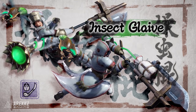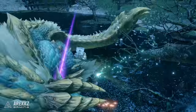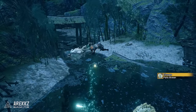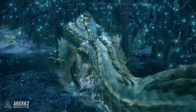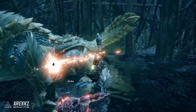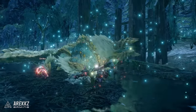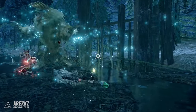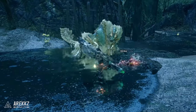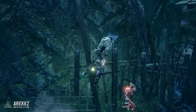The insect glaive is the pick if you want to become the king of the skies — an aerial mobility master. Part staff, part kinsect, it has fast, fluid, and relatively long-reaching attacks. You also have access to a kinsect companion which you'll use to gather extracts from the monster to buff your hunter and attacks. It's a fun, stylish weapon whose mobility synergizes incredibly well with the new wirebug mechanics. If you never want to stay in one place for too long, consider picking this up.